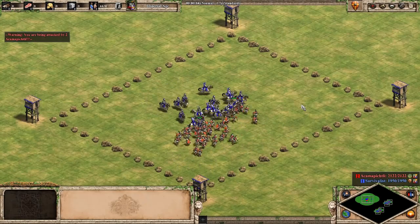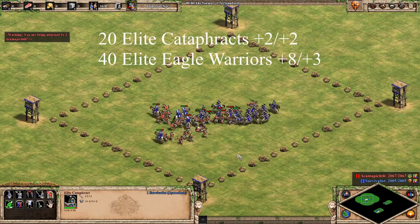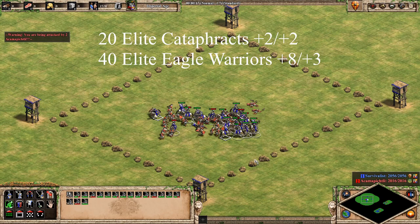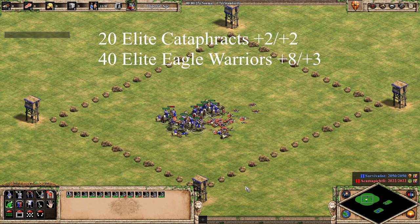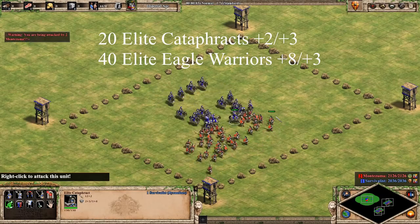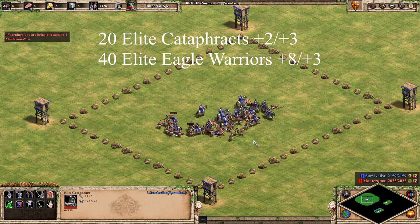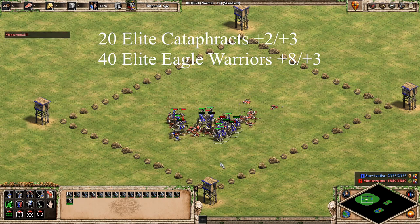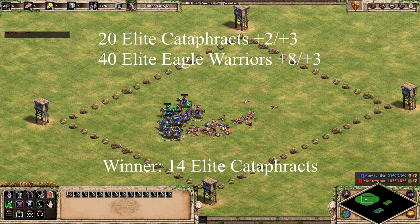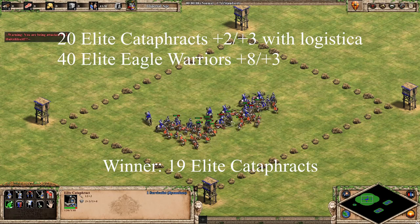This next test is for Elite Cataphracts without Plate Barding Armor vs. Post-Imp Eagles. You can see that just by getting the Elite upgrade, the battle swings heavily in favor of the Cataphracts. Since the Elite upgrade takes 50 seconds to research and Plate Barding Armor takes 75 seconds, there's a chance you'll want to engage before the armor kicks in — the trade will still be really good without the armor. Next up is with the Plate Barding Armor, but still no Logistica. There end up being 14 Cataphracts left vs. 11 from the previous test. At this point, you're probably in a really good spot if you still have enough castles to produce Cataphracts. And finally, fully upgraded Cataphracts vs. fully upgraded Eagle Warriors — it's no contest. The Cataphracts only lose one unit.